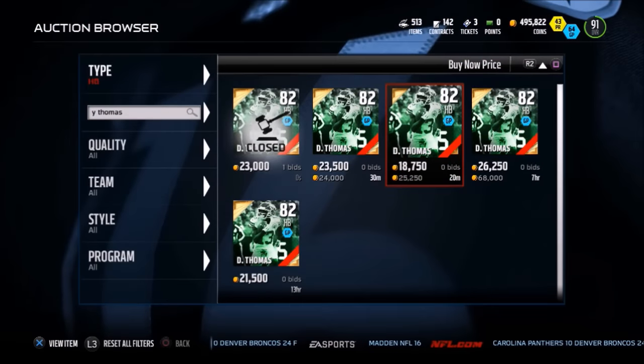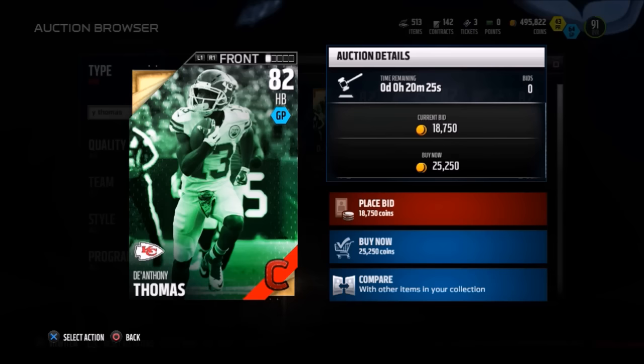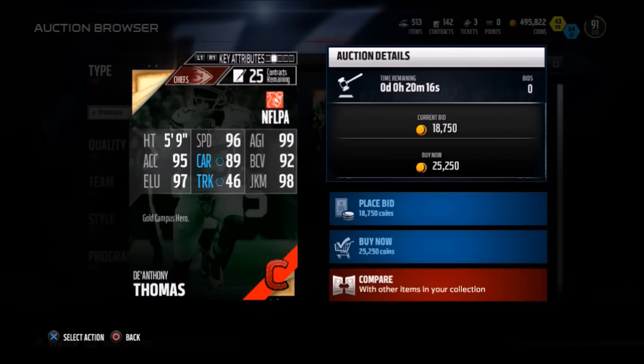This is the reason why I wanted to make this video. We're looking at DeAnthony Thomas, 82 overall halfback, going for around 25,000 coins. He has 96 speed, 99 agility, 98 juke move, 97 elusiveness. I've never seen a card with so many 95-and-above stats that goes for this cheap.